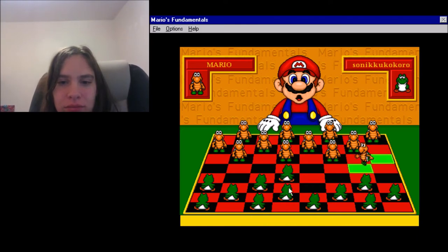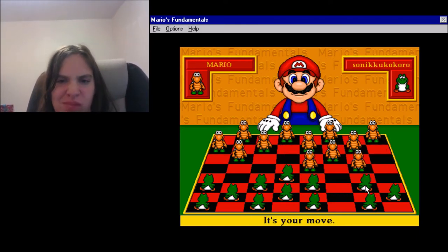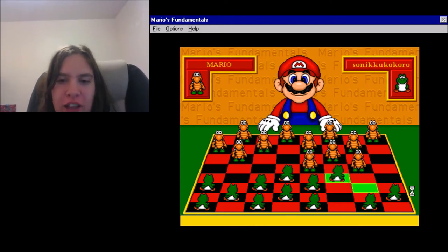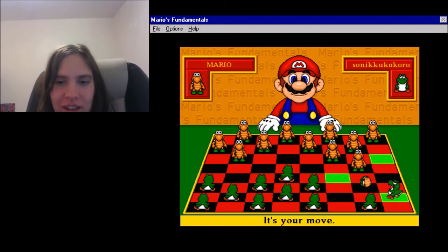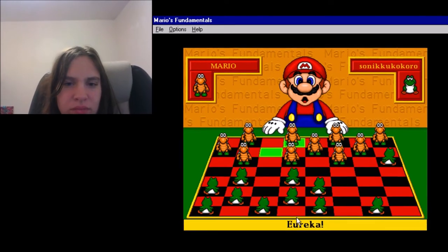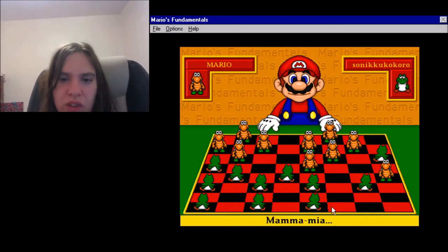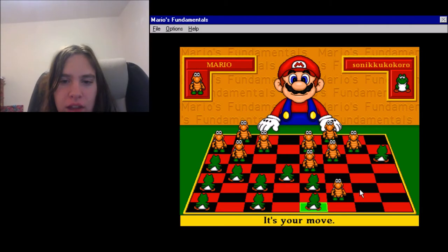How about this? What's taking so long? Give me a second, Mario! I'm trying to think! Alright, go ahead and jump me. There you go. Double jump back. Here we are. Go ahead, jump me. Aha! I get to jump you back.